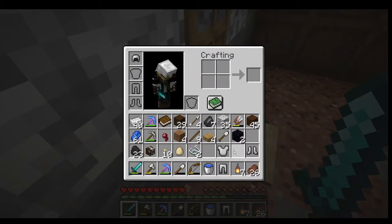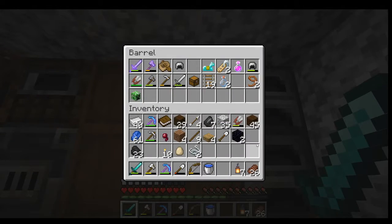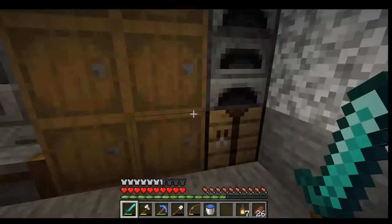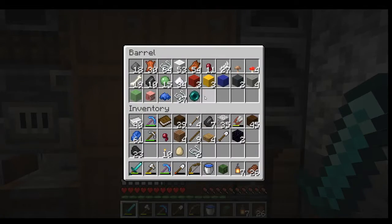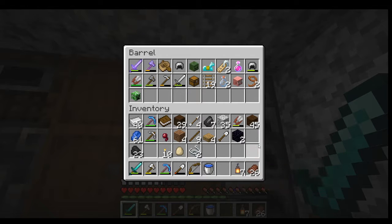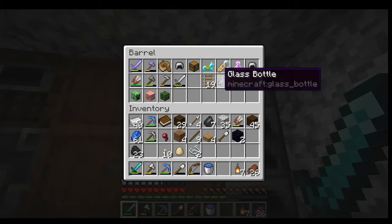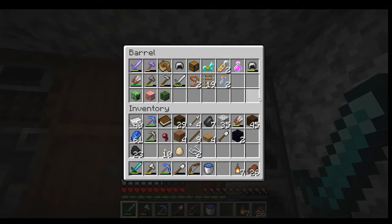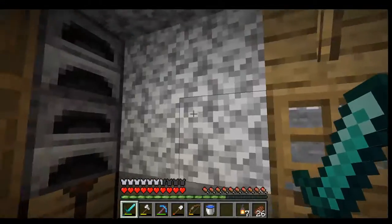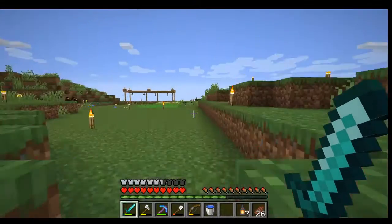I was like I lost my cow head, but I didn't - it's still there. There's my creeper head. Let me grab the zombie head and pig head. One of the plugins on this server is that you can get heads, which is pretty cool. I have leads - I was using leads and a boat to get my animals transported.